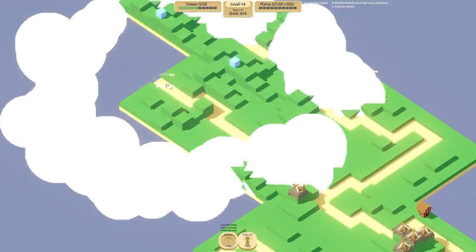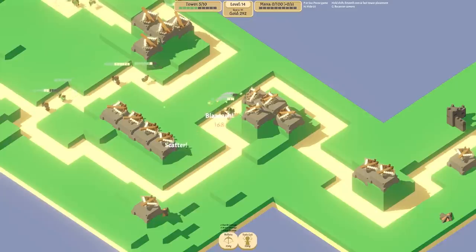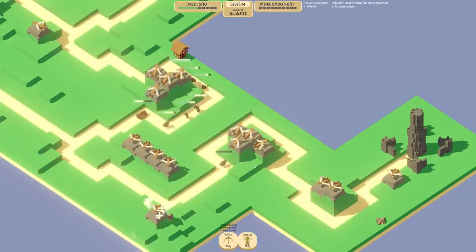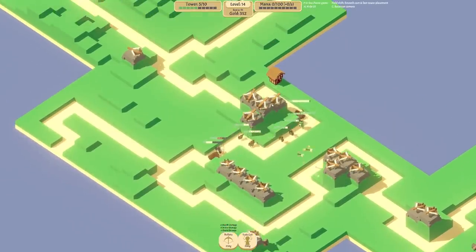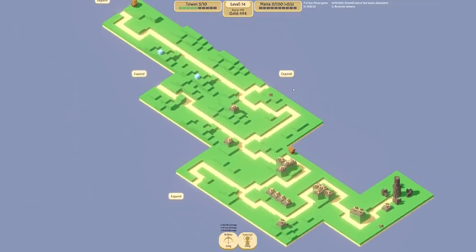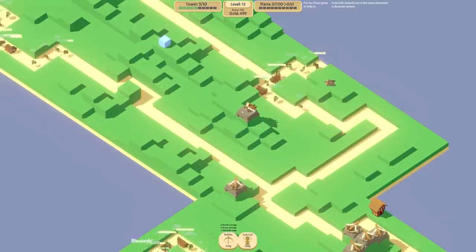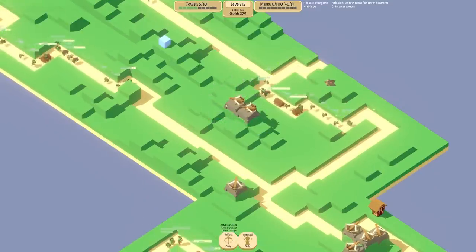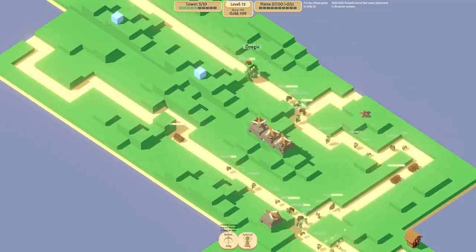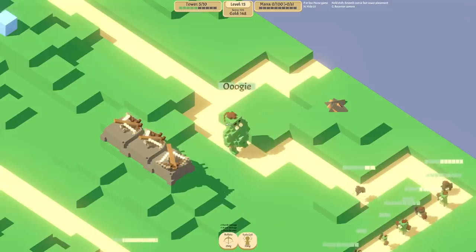Anyway let's expand that direction and shove a ballista up there. We've got to be careful of these tanks - they are getting people quite close to our tower. We can only afford five more people to make it through, so I might set some of these early towers to prioritize the most health enemy. Nice, we survived another wave. I'm going to expand and shove some ballistas on this ridge at plus three, and change their priority to most health so we can start taking out the tanks. Oh god look - we've got a boss! We've got a boss!